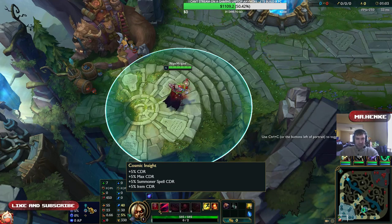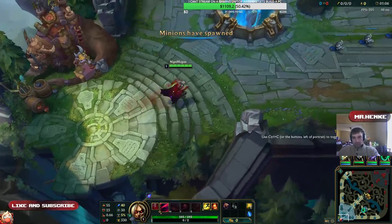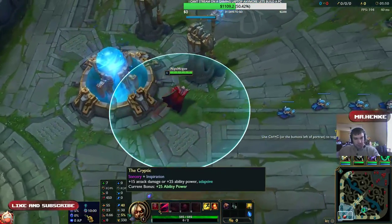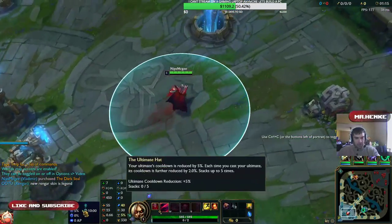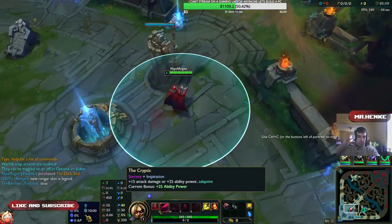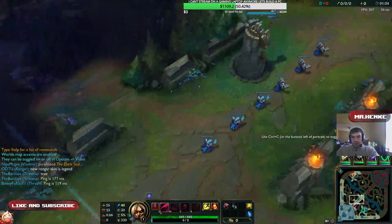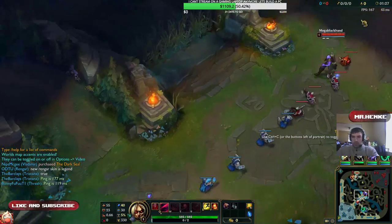With Cosmic Insight, in an ideal world you'll get 45% CDR, but it's hard now because you only get 10% for free. The free boots and the other inspiration option — I don't even know. That's just what I get for choosing Sorcery then Inspiration. So yeah, we'll get a decent look at Vlad this game — we're up against a real matchup.